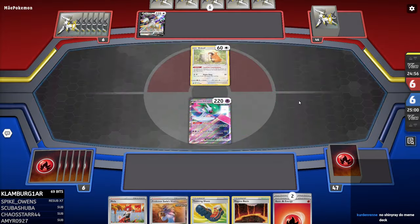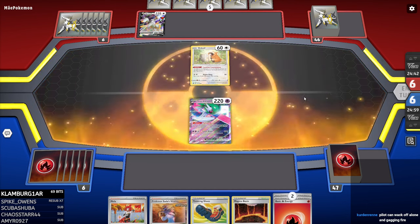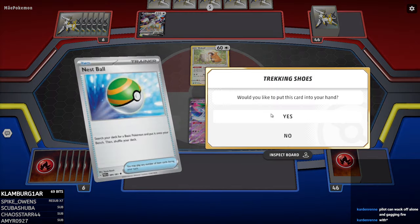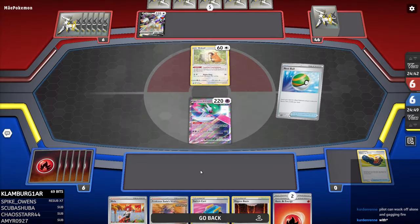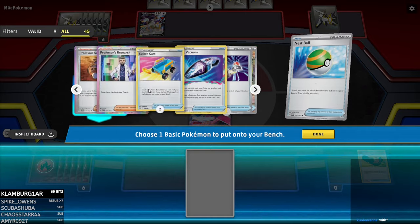Okay, this is Arceus. I do kind of wish I'd gone first now. But if they whiff an energy attachment, we'll be totally fine. This is a matchup where the Valiant Entei deck pre-rotation really got by with escape rope and was really good. Nest Ball, yes. Do I Squawkabilly ability here? Is there a Palpitoad in the deck? Of course not — it's the other one. I think I still have to go for Squawkabilly ability though.